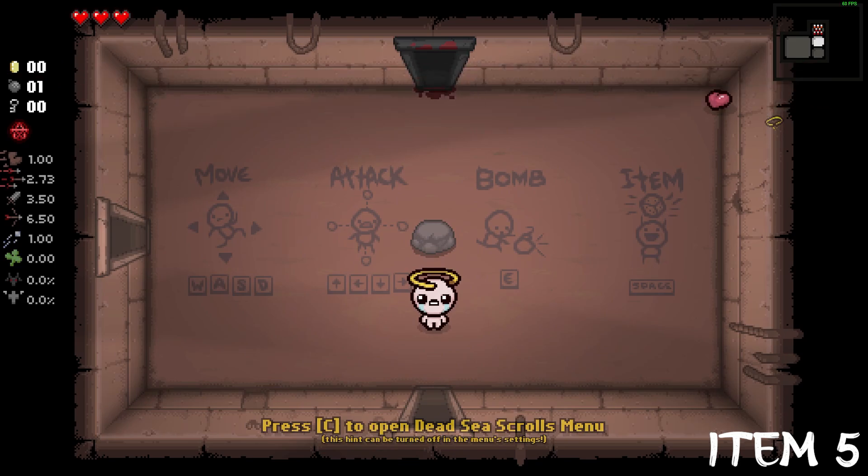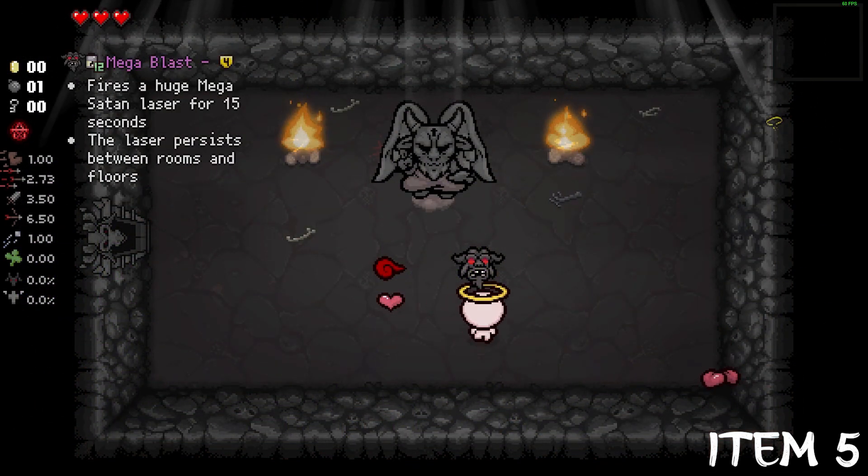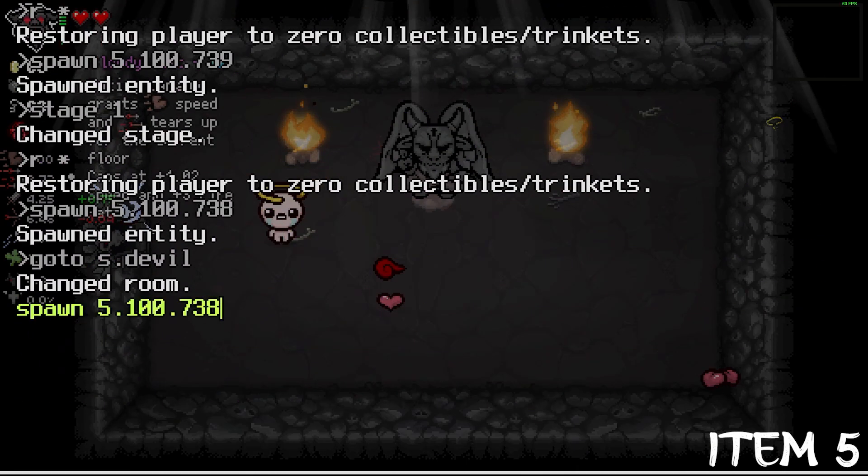Shattered Halo increases your damage upon taking a Devil deal, at the cost of some range stats. It also works with Angel deals, but it's the other way around — taking away your damage but increasing your range.